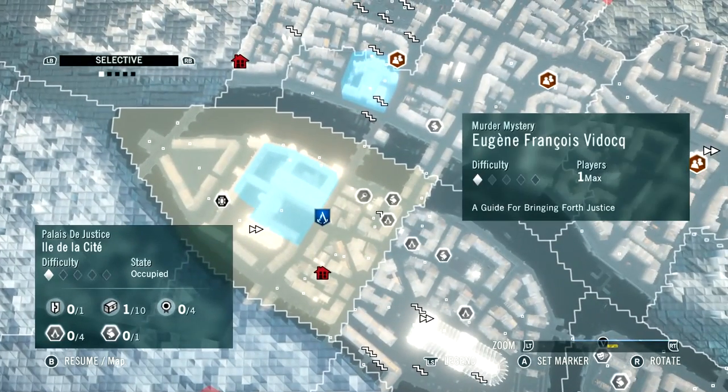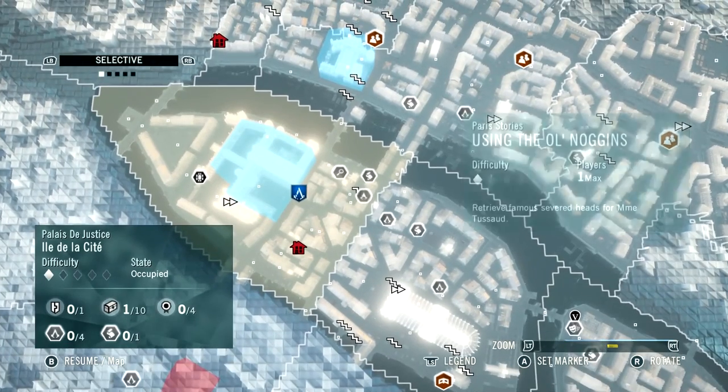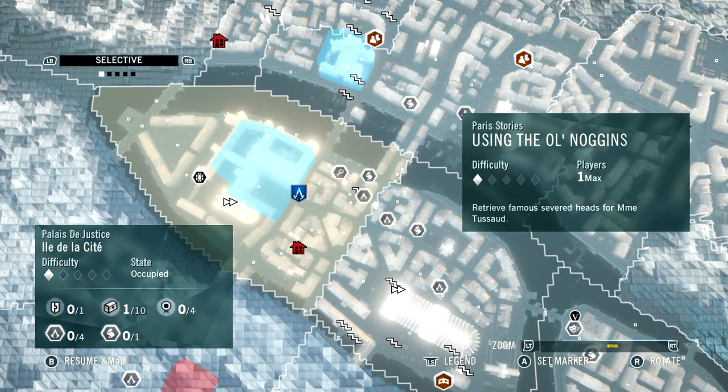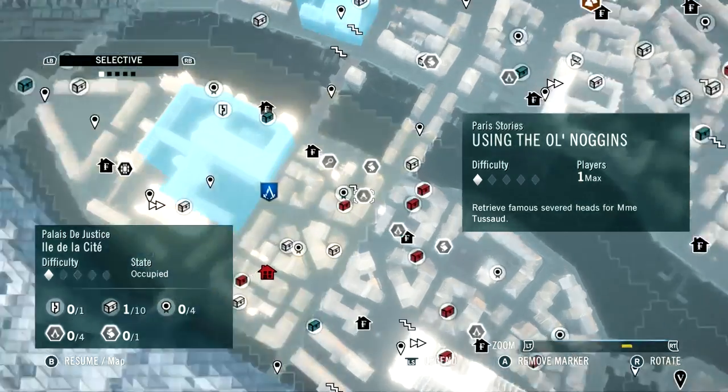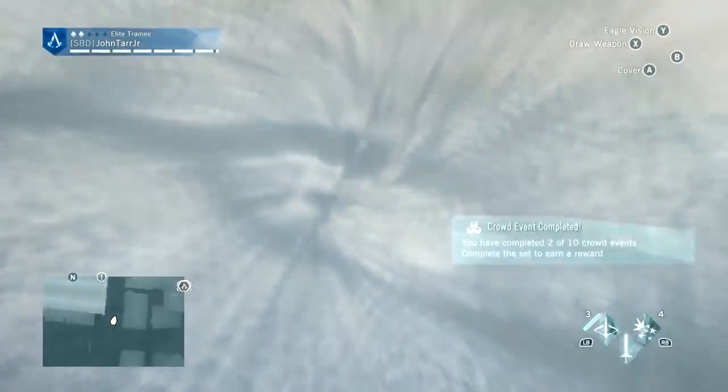Tons of different side quests. So right now I'm going to make my way over to — let's see, which quest was it that I wanted to do? Madame Tussaud's. I'm going to retrieve some famous severed heads. And as you can see, there's just a million different things on the map to do. So let's do that.